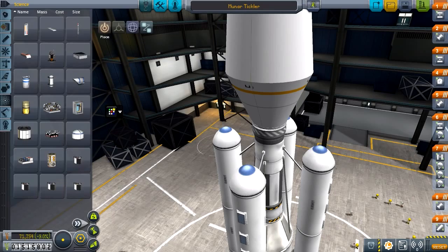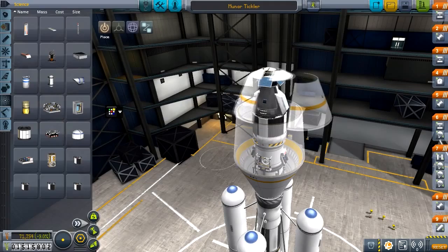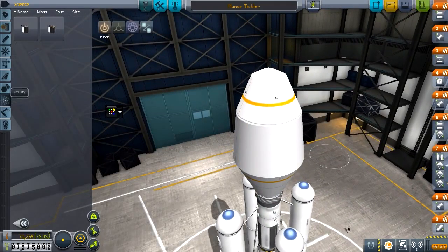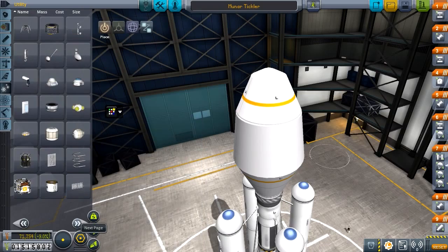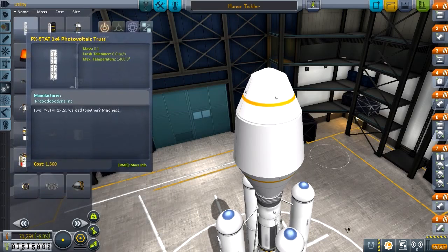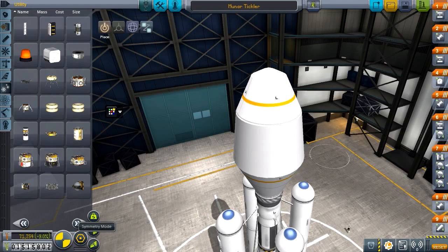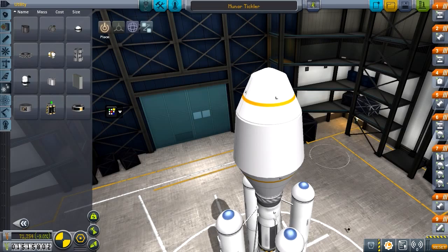I don't think there was anything else I wanted to add on here. There's this solar particle collector — I have no idea what that is. We're not going to touch it. I will check it out later. Our mission is just to get to the moon. I don't even think I have the drill necessary to get ore anyway, so I don't know why I have the mission to get ore, but I do have it.